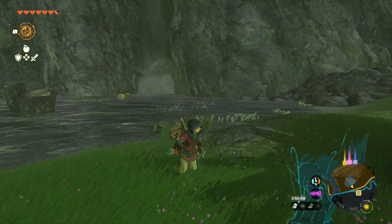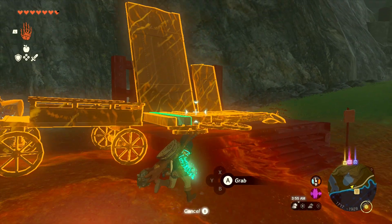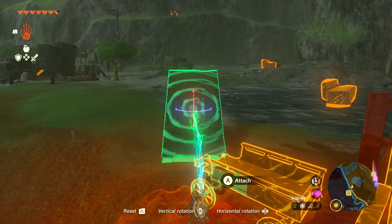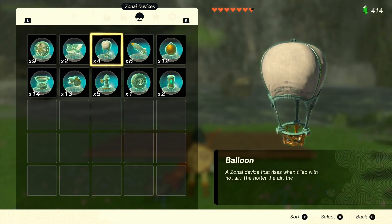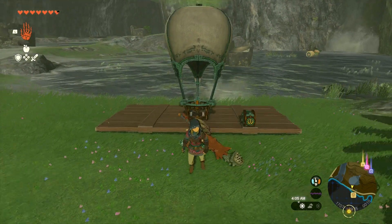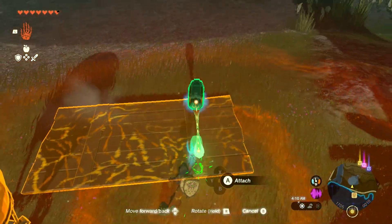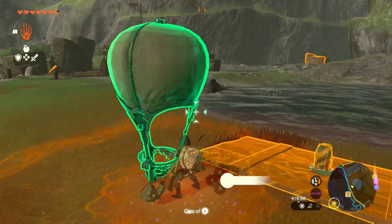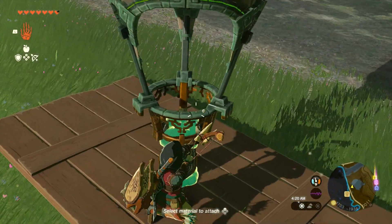I think the best way is to build ourselves a hot air balloon. We're gonna take this big piece of wood right here. We'll take that piece of wood. We'll help out the Stable Trotters and the Great Fairy in a bit, but we're gonna do the shrine first, because the shrine always comes in handy. Anyway, Flame Emitter right here, right smack dab in the center. Balloon right here, right on top of that. Bing, bang, boom, here we go.